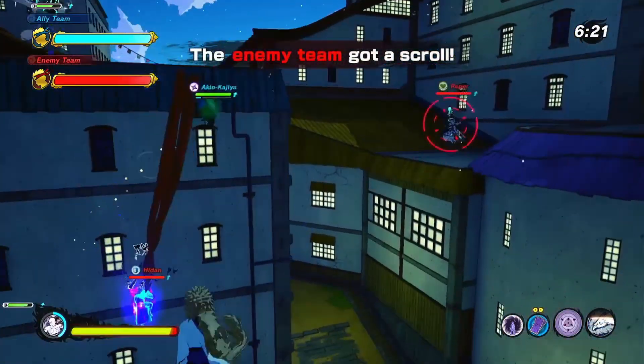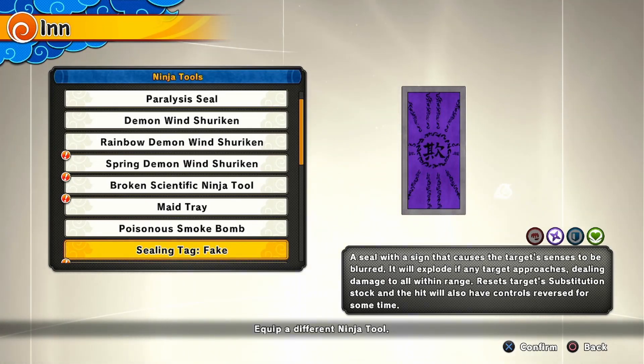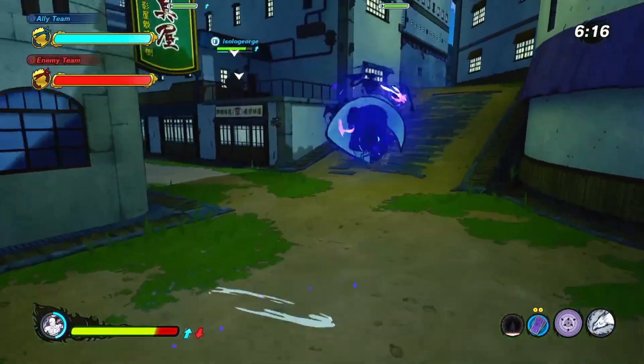The main thing with the build is going to be the ninja tool — we're going to be using the Seal and Tag Fake. This one says a seal with a sign that causes the target's senses to be blurred. It will explode if any target approaches, dealing damage to all within range. It resets target substitution stock and the hit will also have controlled reverse for some time. Like it says, it targets the senses just like Genjutsu does.